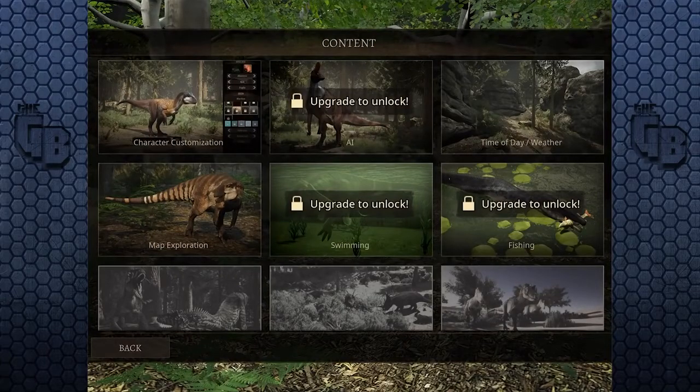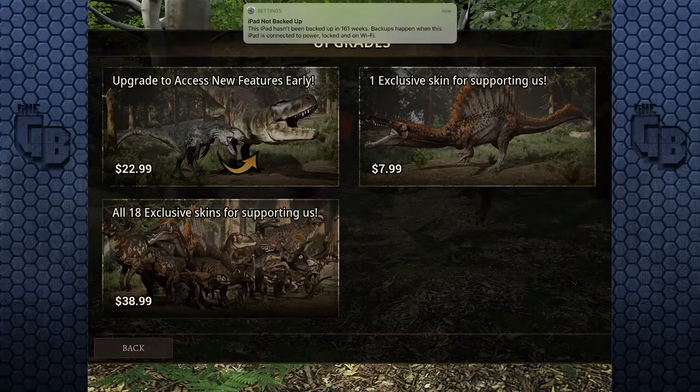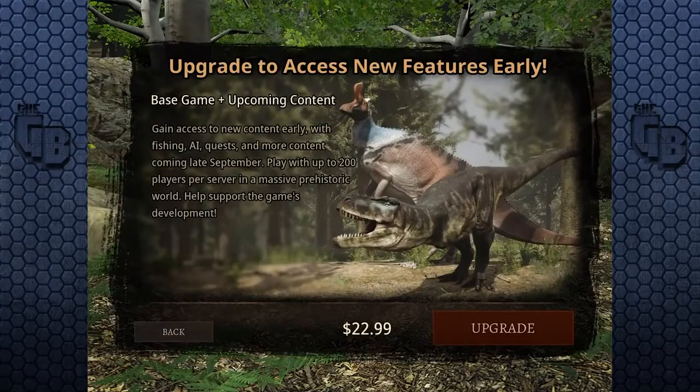Upgrade to unlock AI? Map exploration, swimming, fishing — which you have to upgrade. How do you upgrade? Do you have to pay for that? One exclusive skin for supporting us — eight dollars. So if I want to upgrade to access new features early... I'm paying $22 to get early access of the app game version. So basically, if you want to play this game properly, you're going to have to give them $23 for an app game. That's a lot.